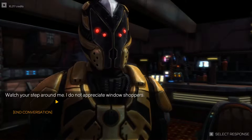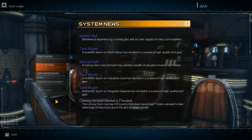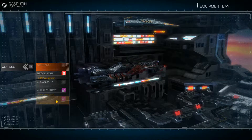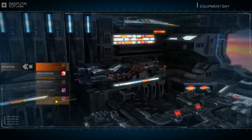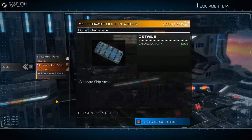Maybe some other time. Watch your step around me — I do not appreciate window shoppers. Let's go ahead and get out of the bar. We've got 16,000 credits — let's do a little upgrading. Not buying a new ship just yet. I've got MK1 pulse cannons, MK1 mining lasers on both sides, no secondary, no launchers. What about defense? Standard hull plating for 2,500 credits goes from 600 to 1,000 capacity.